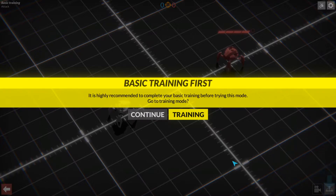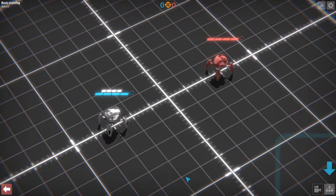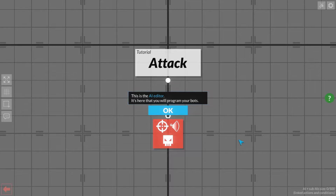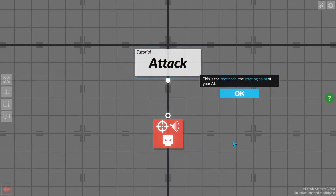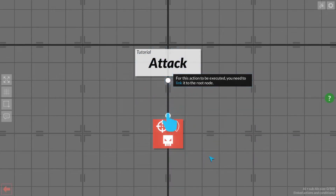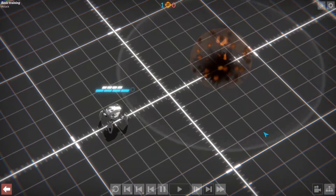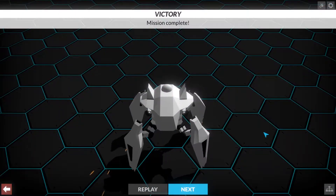Highly recommend completing your basic training before trying this mode. This is the AI editor — here you will program your robots. This is the root node, the starting point of your AI. This is an action: attack closest enemy bot. For this action to be executed, you need to link it to the root node. You did it. We win. Mission complete.